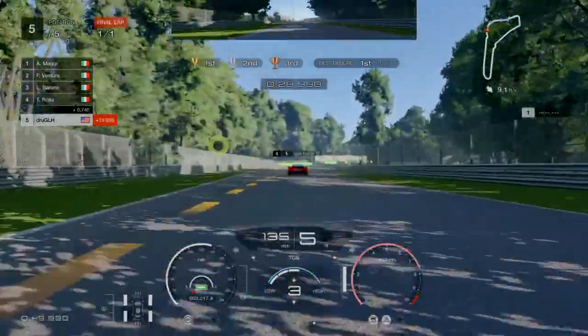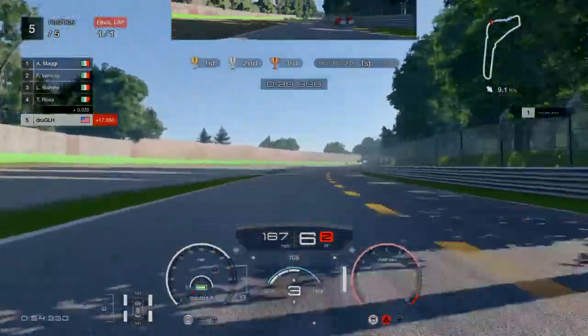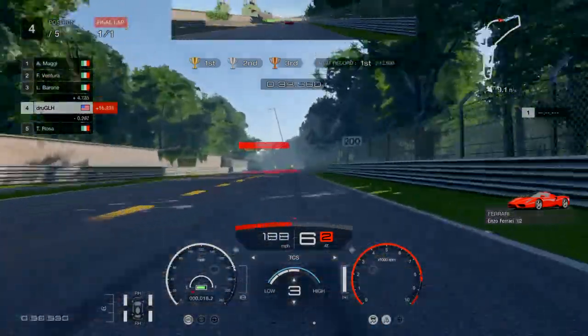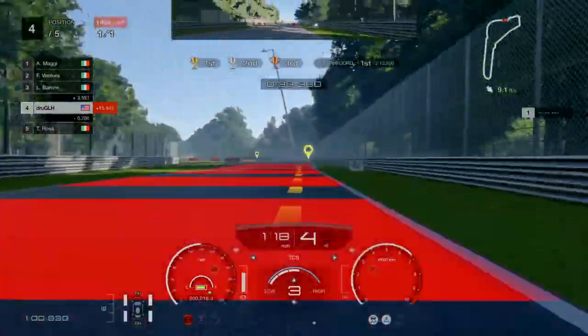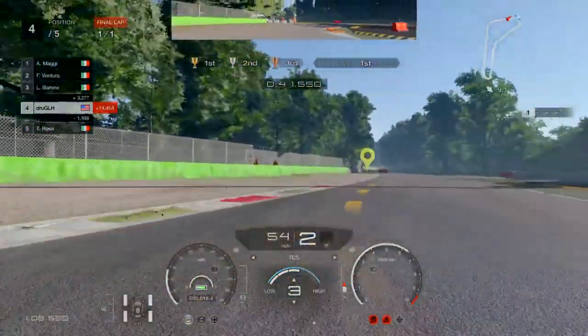We need to pass him in this stretch before the next hard braking corner. If you aren't passing him here, restart. And there you go, right around him. Nice clean braking — don't cut these corners, it will disqualify you.